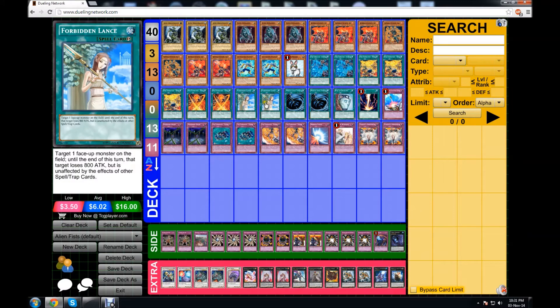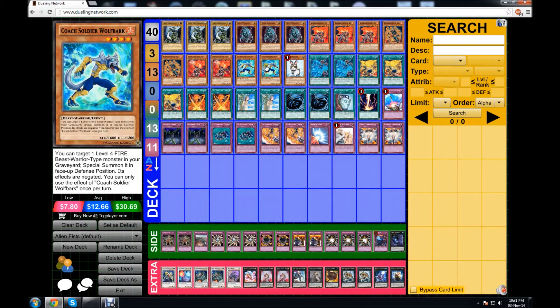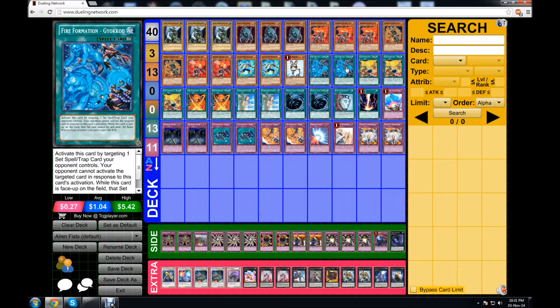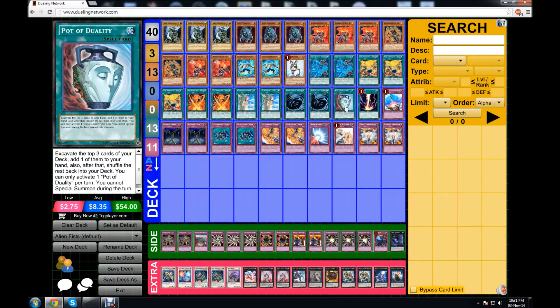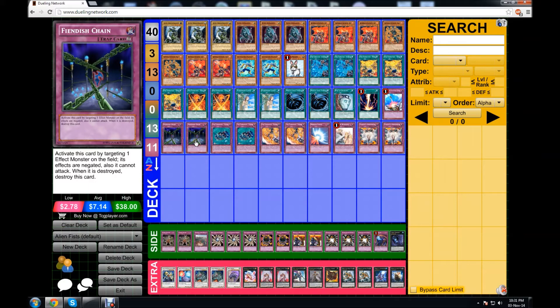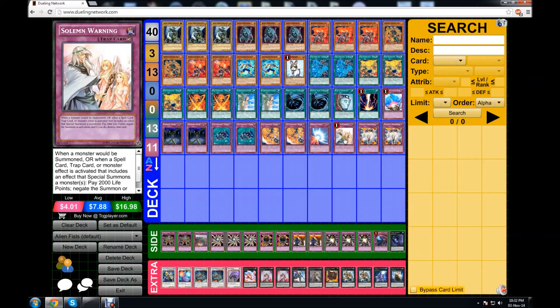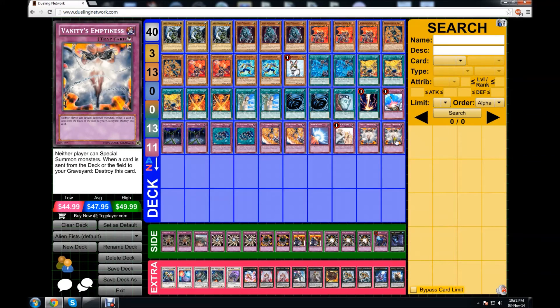For protection we have Lance, because you can protect Gorilla and Bear's effects. Double MST, one Duality — I ran two but wanted another Coach Soldier. I'm thinking of taking out one Gyoko for another Duality, but so far this deck has been really good. Raigeki because it's great, Compulse, Double Chains to negate monster effects and reuse them with Golgar, Tenkin, Tensen for protection, Mirrorforce for defense, Solemn Warning, and of course Vanity's Emptiness — it's just incredible in this deck because you can lock down your opponent, bounce it with Golgar, special summon, and reset it.